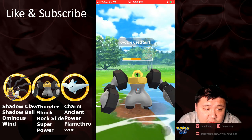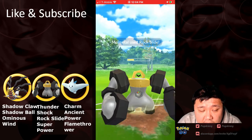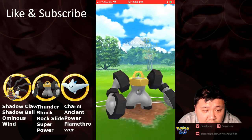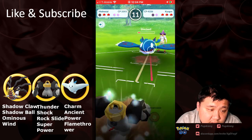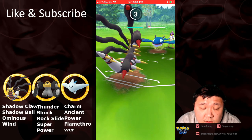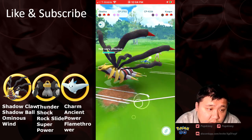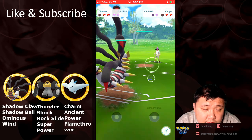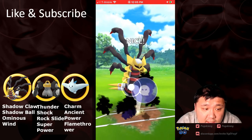Going to no-shield this Surf. Another Rock Slide is going to connect, and then he might be able to force a shield — he had quite a big energy advantage. He's definitely going to be able to force a shield, and this is very costly. Unless he's not going to shield — he is going to shield. And then this is only going to be a Surf. So this Origin Form Giratina doesn't need to shield at all, and these Waterfalls are going to chip away. Now has energy. Here comes Dialga again, probably. And I'm going to guess there's an Origin in the back — this is pretty much a GG.